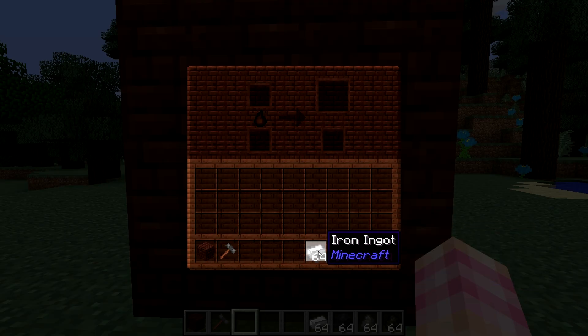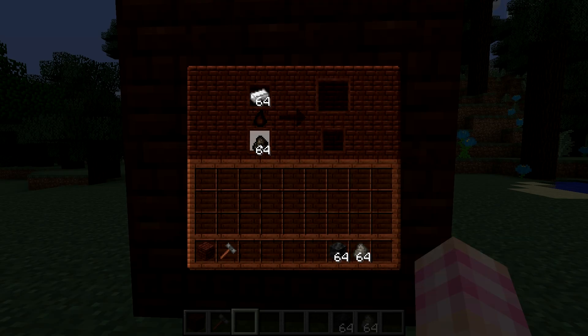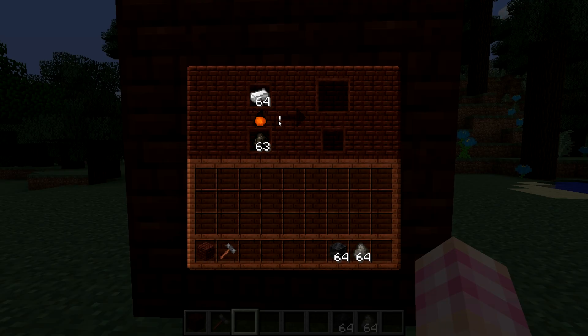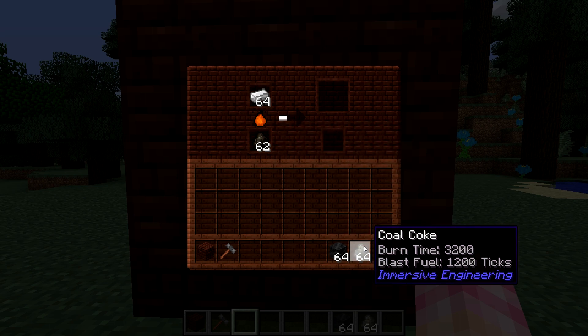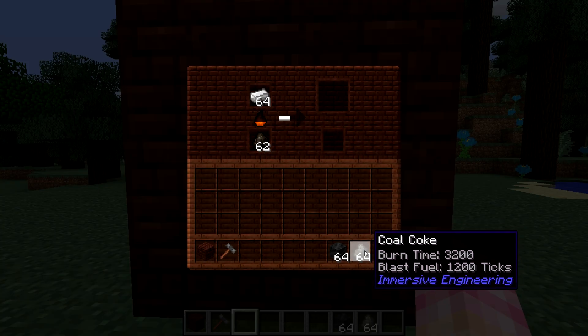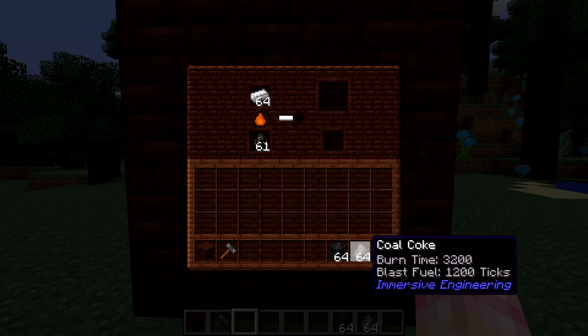Charcoal and coal coke are used in different amounts. If you place some iron and some charcoal in, you can see how quickly the flame burns down compared to the progress meter — it's going to take several pieces of charcoal. Charcoal only lasts 300 ticks in the blast furnace, whereas coal coke lasts 1200. The coal coke lasts four times as long, and it only takes one piece of coal coke to make one steel ingot — so you need four charcoal or one coal coke per steel ingot.